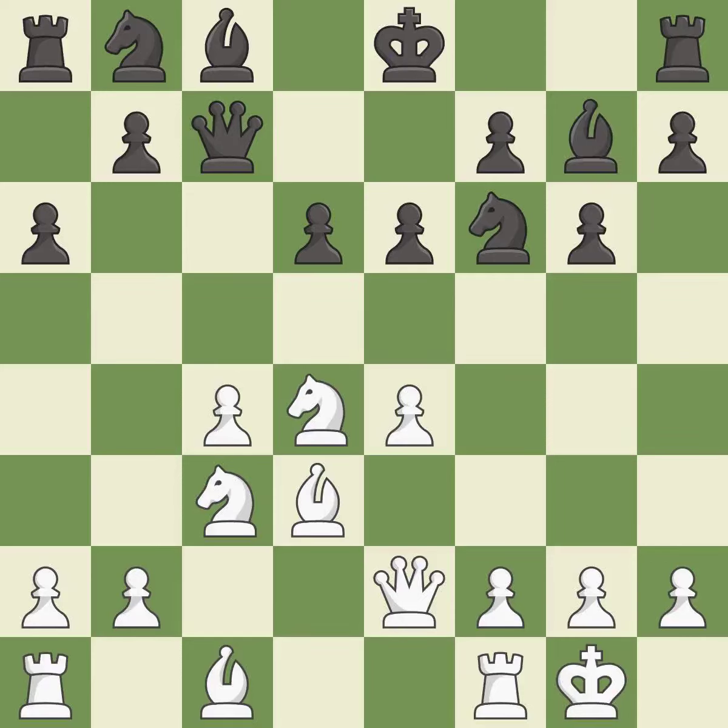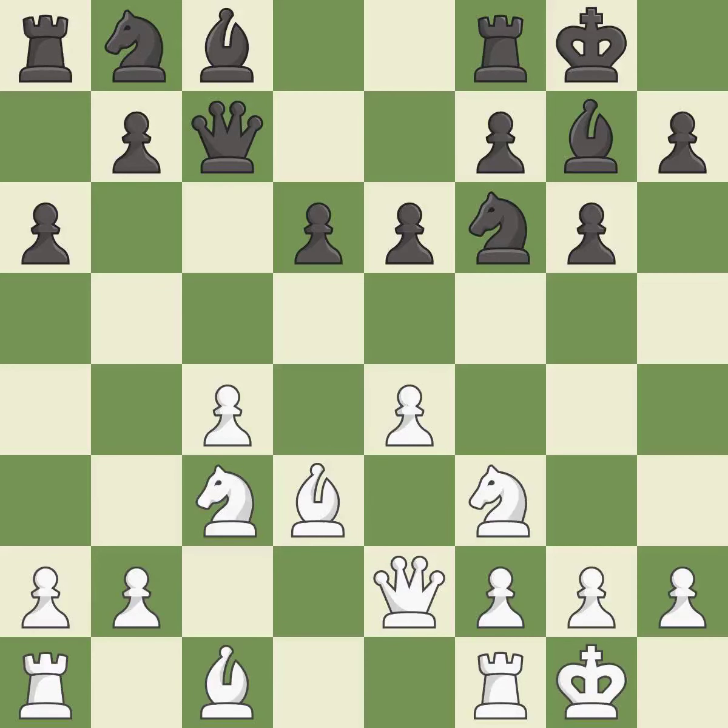This fianchettos the bishop by placing it on a powerful diagonal. Castling gets the king to a safer square out of the center of the board, while also developing a rook. Castling to the same side of the board as the opponent avoids some of the attacking associated with opposite-side castling. It is the last book move. There were worse moves, but also something much better — it is an inaccuracy. This attacks a bishop, winning a tempo when it moves away. It is excellent.